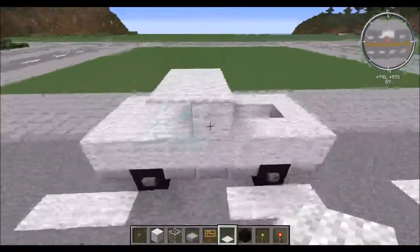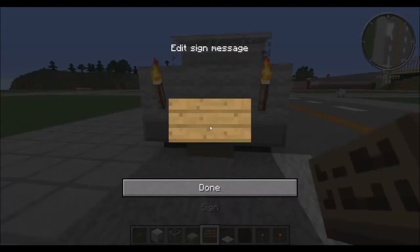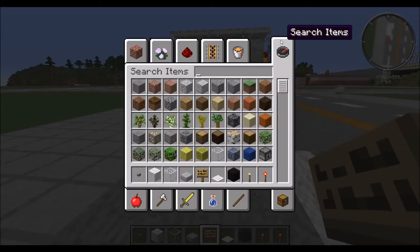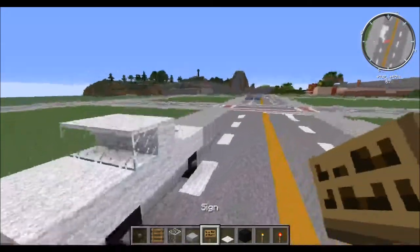Two blocks in the bed, just like that. Then go around to the front, put in your torch, put a sign in for the license plate down the bottom, and you can use a ladder for the front grille.